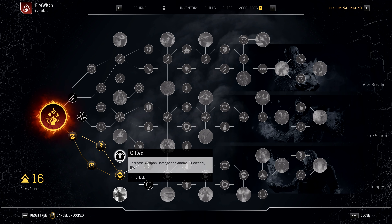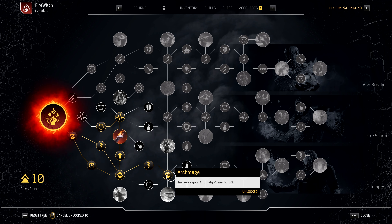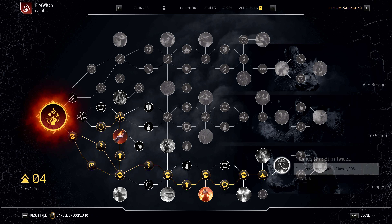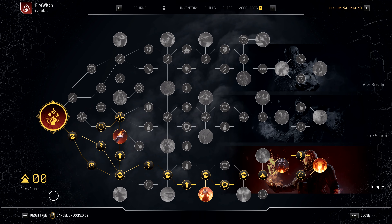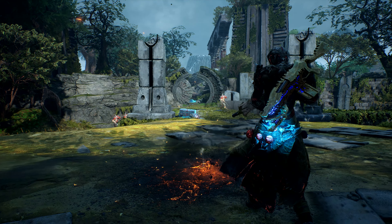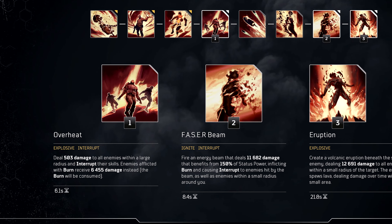The Wildfire node, which grants a 10% cooldown reduction, will additionally be very important to this build. There are a few more nodes here that increase our damage to marked enemies as well as increase our ability to pierce enemy resistances. The Graver Blaze node will grant us a 30% damage boost after using an explosive skill like Overheat, which will be key to our particular playstyle and how we weave skills together. The Fire Witch build relies heavily on the proper sequencing of skills, where using certain skills that benefit from our chosen nodes and mods will enable follow-up skills to be more effective.